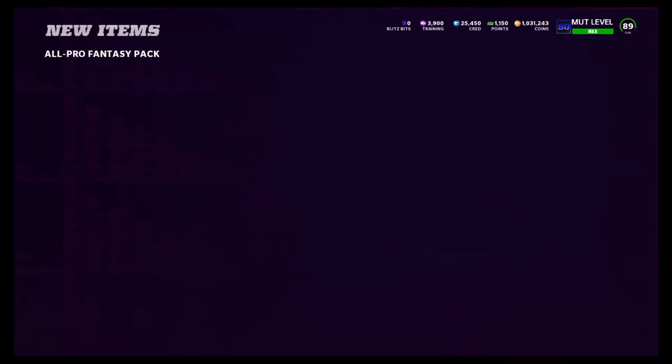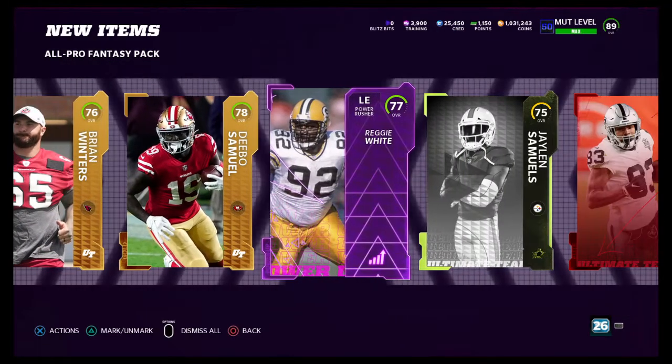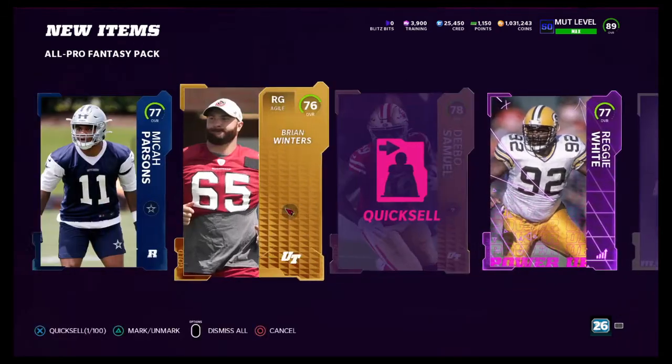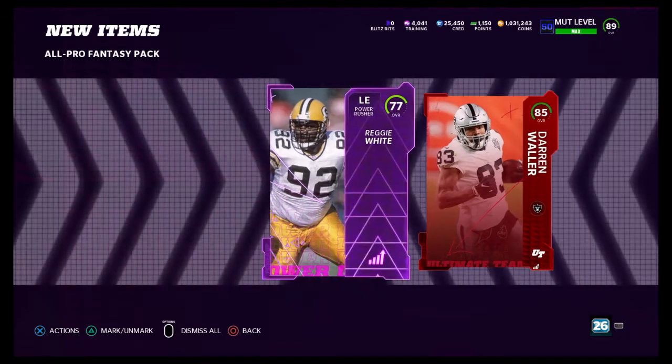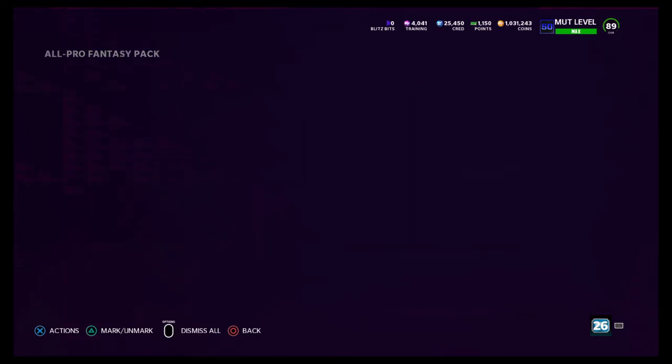I will take that pull for sure. I don't know how much he's going to be going for, but we'll quick sell the other golds for 141 training, and then we'll just have these couple of cards to sell off. I'll do that afterwards.